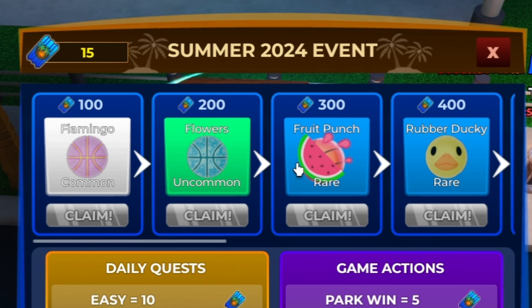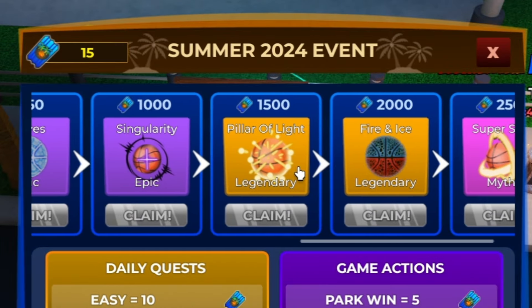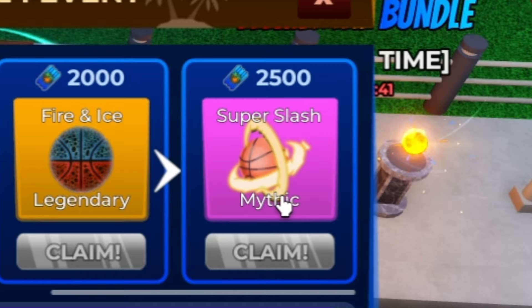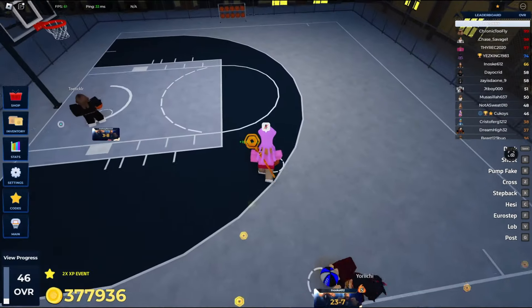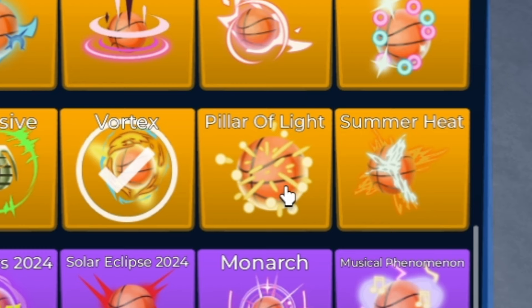As you scroll, the items get more and more expensive. There are two new legendaries right here — Pillar of Light and Fire and Ice — and then the final prize is the Super Slash mythic. I'll start off with the legendaries, starting with Pillar of Light.